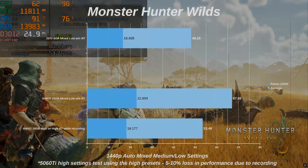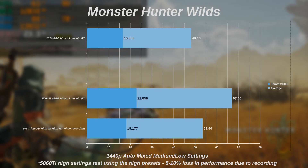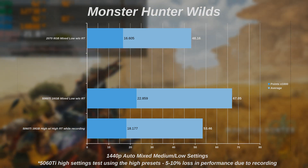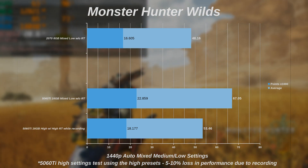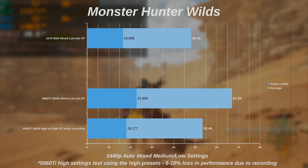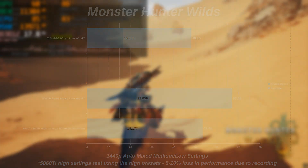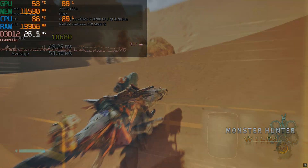Monster Hunter Wilds seems to show a lot less of a CPU bottleneck. The new card was way better at the same settings and stayed above 60 frames per second. I recorded a second run at the highest settings with the highest RT settings enabled, and it still averaged around 53 FPS — and this was while recording, so you could probably expect a few more frames per second if you're not recording while playing.